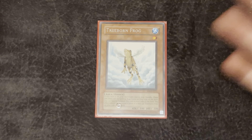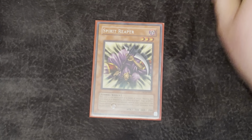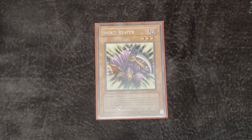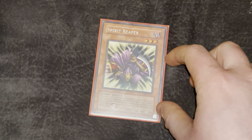The one-of Treeborn Frog — this isn't a bad discard. Whenever it's in your graveyard and you control no back row during your standby phase, you can Special Summon it, so it's free Tribute fodder for Monarchs. And then the last monster in the deck, the one-of Spirit Reaper — can't be destroyed by battle. If it attacks directly, you get to rip a card out of the opponent's hand, and whenever it's targeted by a card effect, it auto-destroys itself.